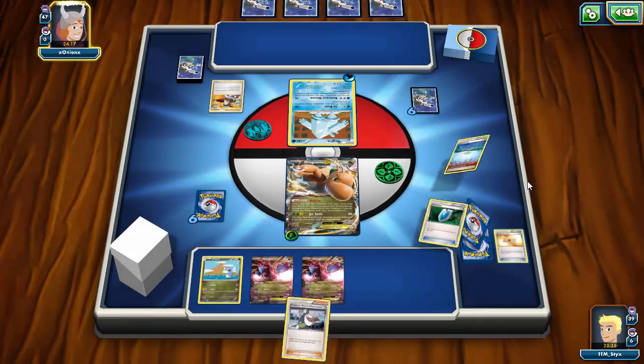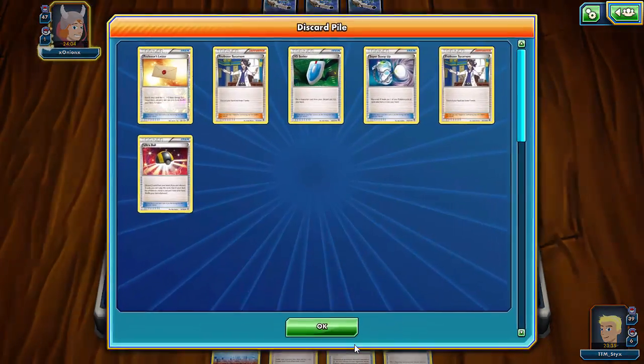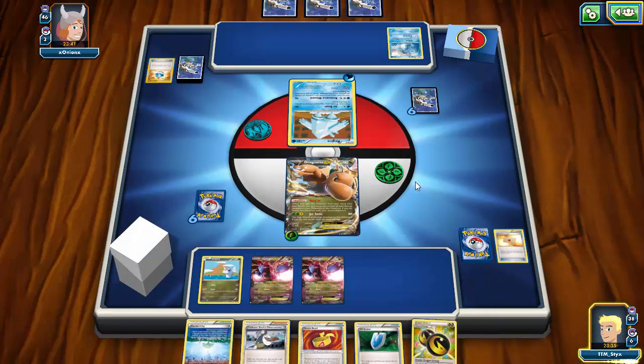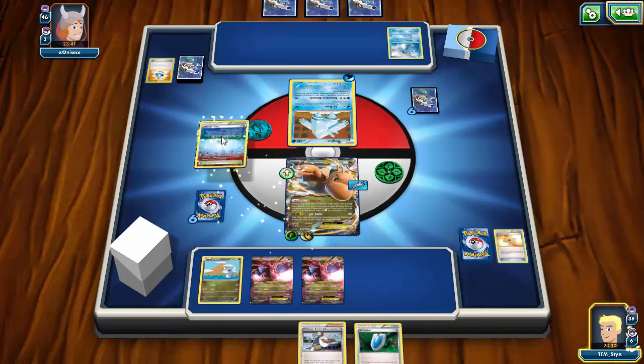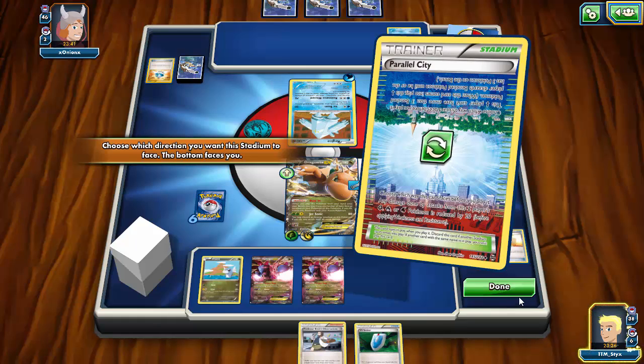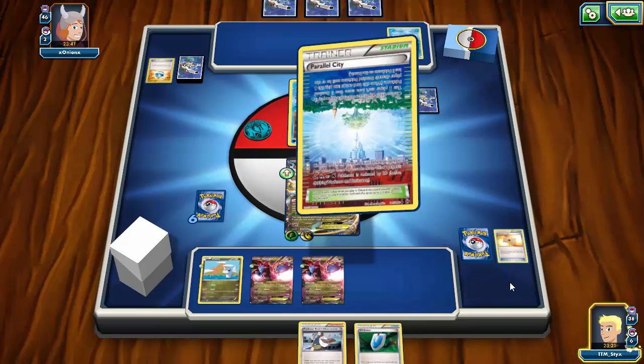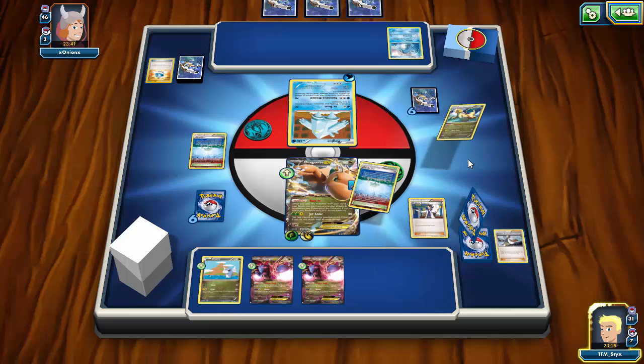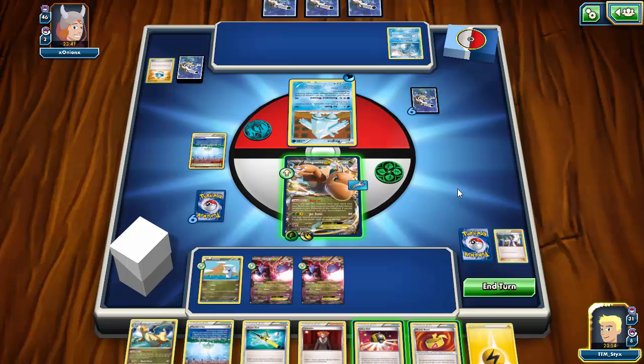We do see a Judge — that's unfortunate. We can get a Professor Sycamore off of this, which is nice. I can slap a Muscle Band on, play Parallel City, and limit his bench space. We see the secret rare Dive Ball — pretty cool. Parallel City goes down. This looks like a Mega Glalie deck from what I can see. It is our turn, and we top-deck the Double Dragon — that is phenomenal! Let's play the Sycamore and get seven new cards.